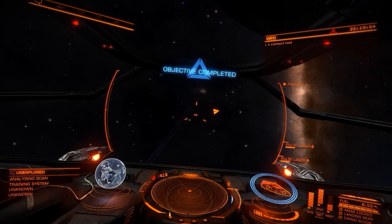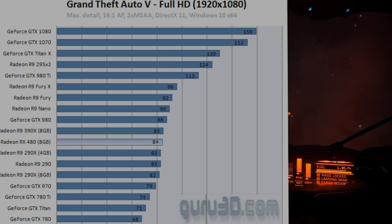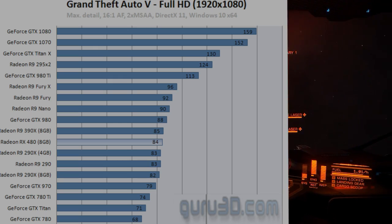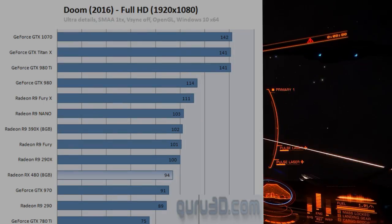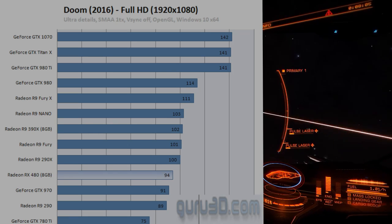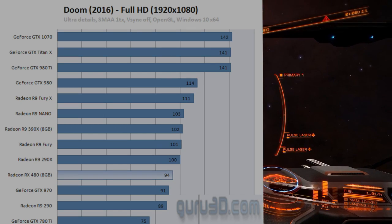In GTA V, we see the 390X ahead of the RX 480 by 1 FPS, and the GTX 980 ahead of the 390X by another 3 FPS. The GTX 970 is behind the RX 480 by 5 FPS. The last game here is Doom, where the RX 480 gets 3 more FPS than the GTX 970, and the 390X gets 8 more FPS than the RX 480, and the GTX 980 gets 12 more FPS than the 390X.